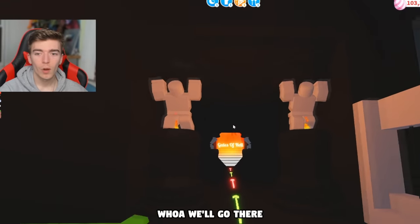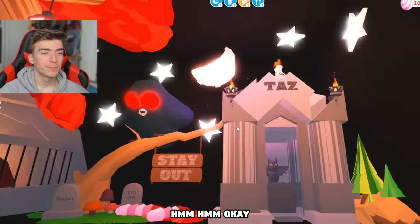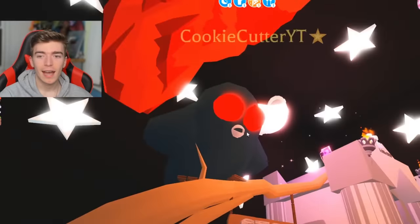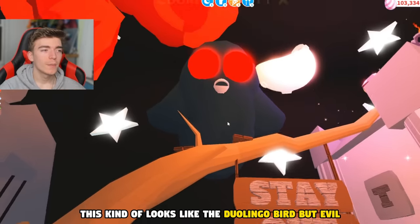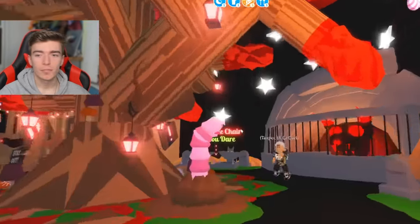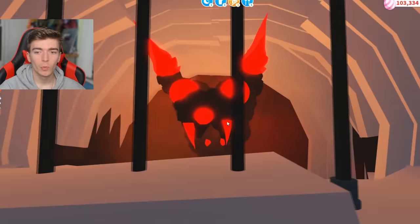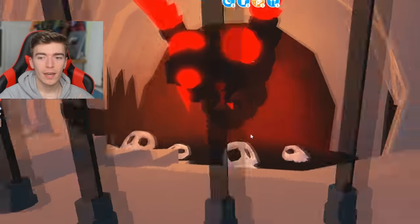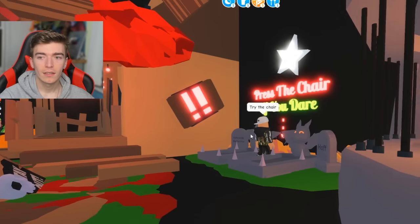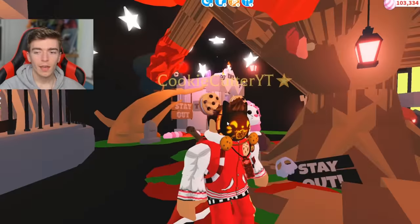Why is there so much red paint? This says 'Taz' - we'll go there in a minute. Taz has got his own shrine - I better not mess with him. 'Stay out.' This kind of looks like the Duolingo bird but evil - you guys know what Duolingo is, let me know if you think it looks the same. So this is a big red tree which is fun. What has Taz locked away in here? Why are there skulls? Have you been feeding people?